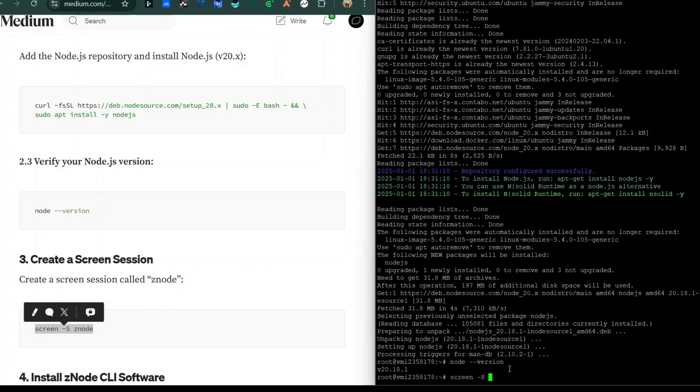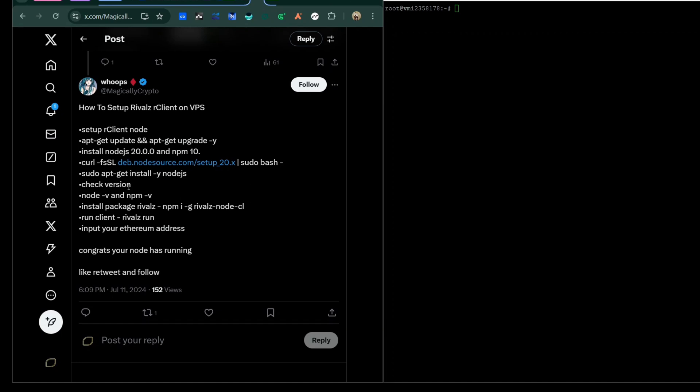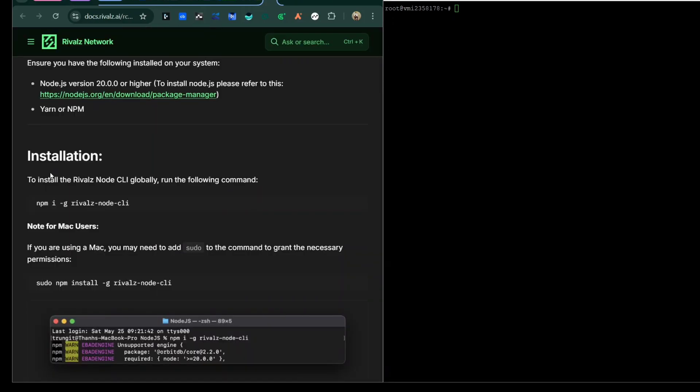The next thing is to create a screen session. I'll remove the old zen node screen because I don't want to run a zen node, then I'll name the new screen 'rival-cli'. You can name the screen anything you want. This is where it gets tricky because you're running this CLI inside a screen inside a VPS — I've just created a dedicated partition of the VPS for the Rival CLI.